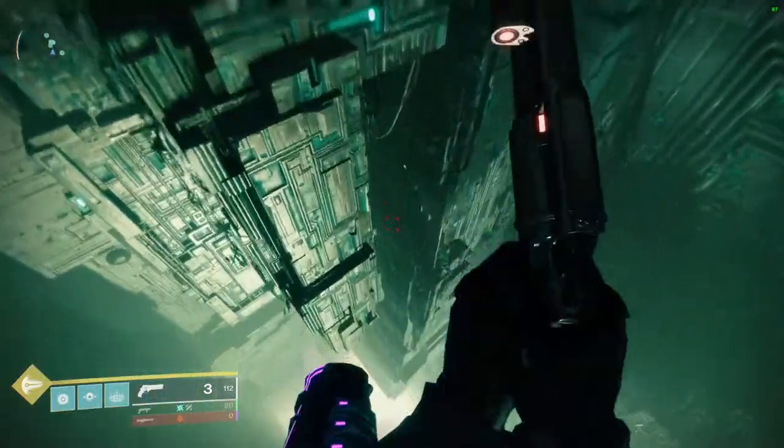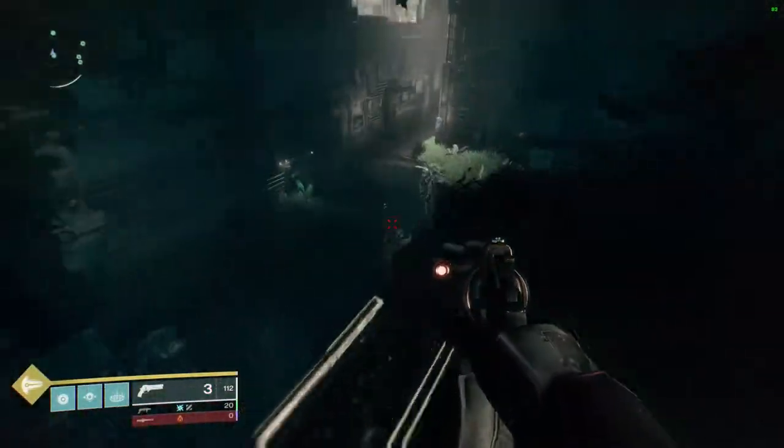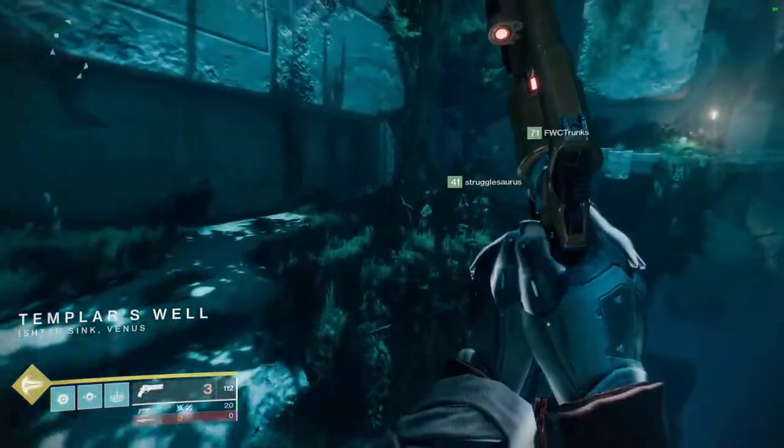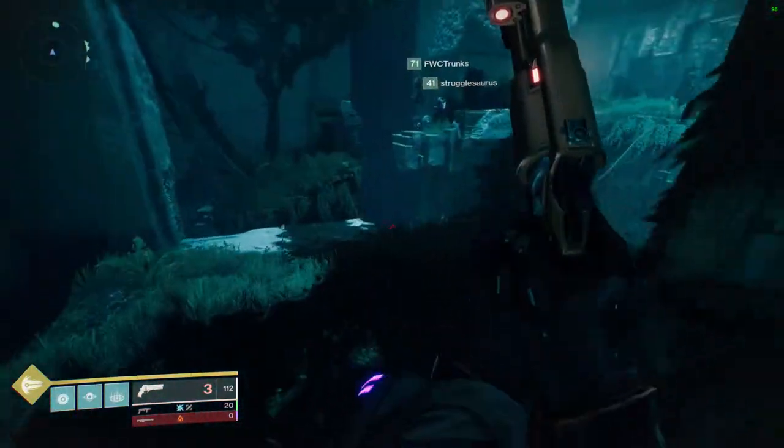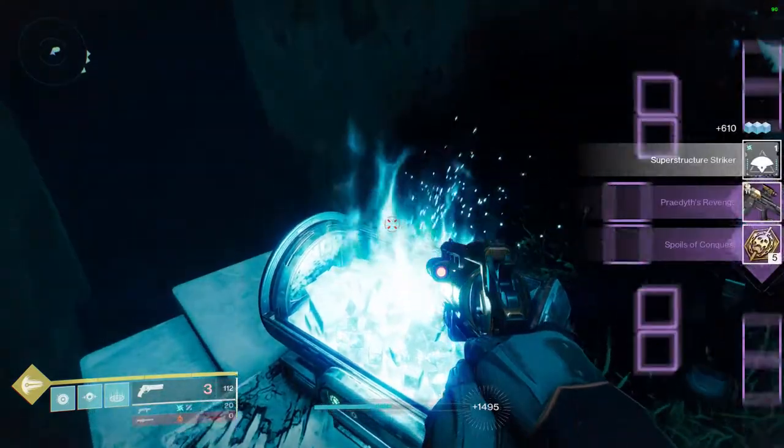You can also jump towards the wall, then turn around and make the jump across the gap to get in that way. All you have to do is follow this hidden tunnel until you come across another clearing. As soon as you see one of the Vex Mythoclast catalyst plates, the chest will be located on the pillar right to your left. It's out in the open, so this one's pretty easy to grab.